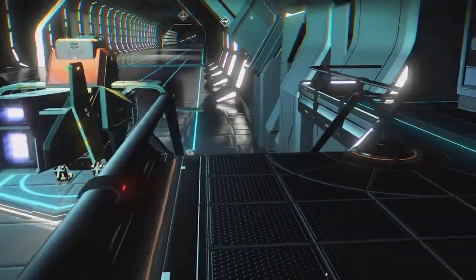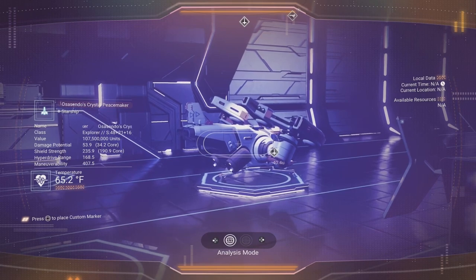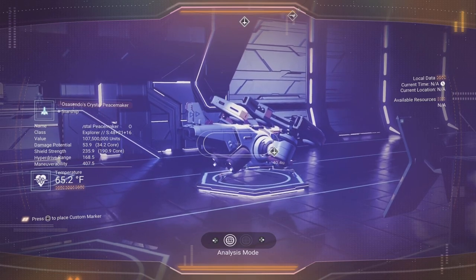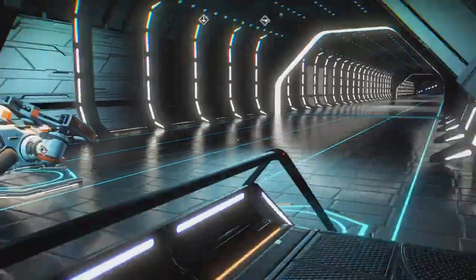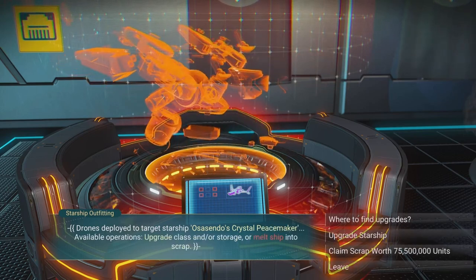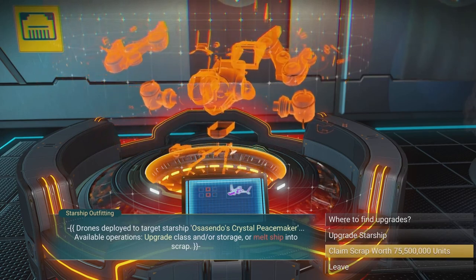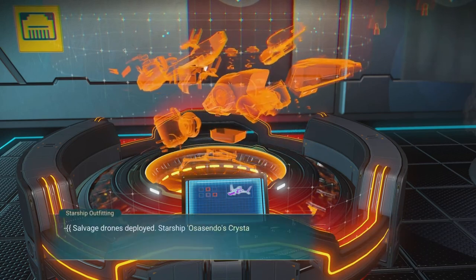We're heading to the scrapper. The two things we should get out of this are the Starship AI Valves - I have none on me currently, though there are tons in the freighter - and the Starship Storage Augmentations. Make sure you buy as much storage as possible. I believe the main thing to max out is the technology storage. The scrap value is only 75 million but it is still over 50 million, so let's go ahead and try it.